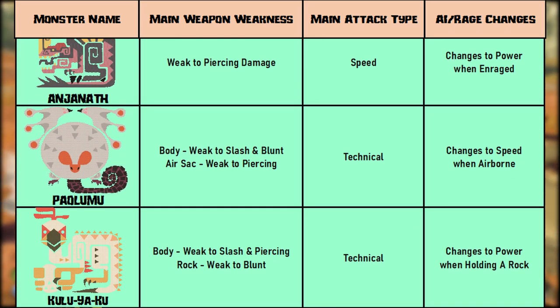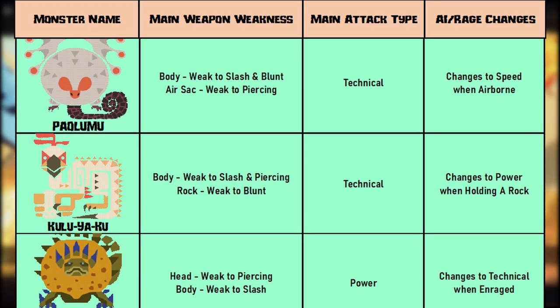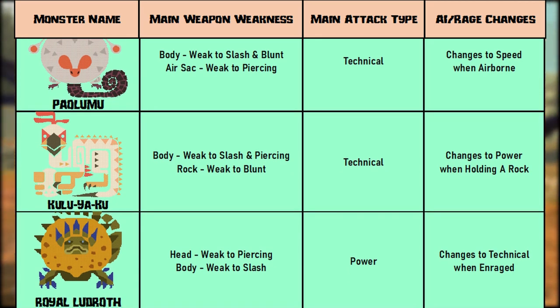Kuluyaku — a tech monster, weak to cutting and pierce type damage. If it picks up a rock, it'll start using power instead and will only become weak to blunt. Royal Ludroth is a power type. Its head is only weak to pierce damage, and the stomach is only weak to slash. Once it enrages, it turns into a tech type.